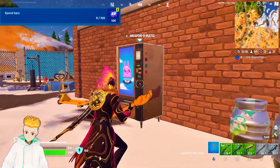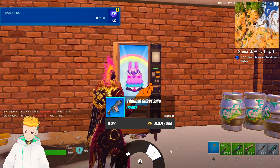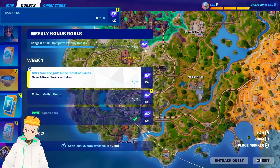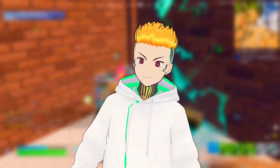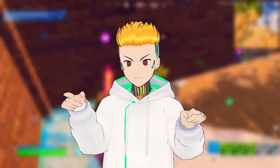And the last quest for this week is spending bars. Look for any vending machine or NPCs that sell stuff and make sure you purchase something that's above 100 gold bars. And with that you should be done with this week's quests. Subscribe and like for more Fortnite tutorials, and I'll see you in the next one.